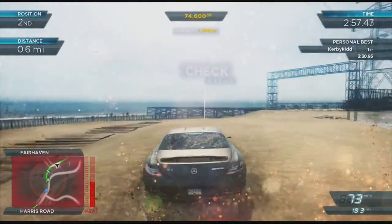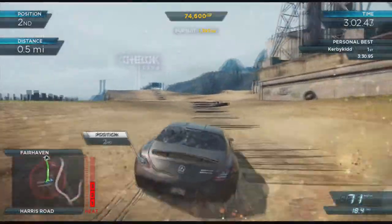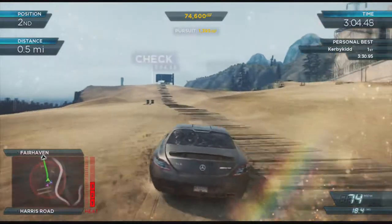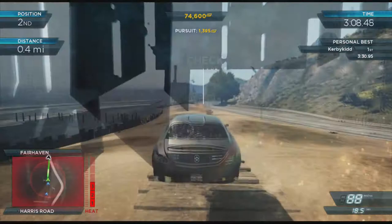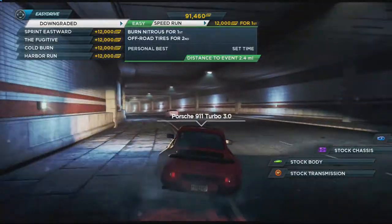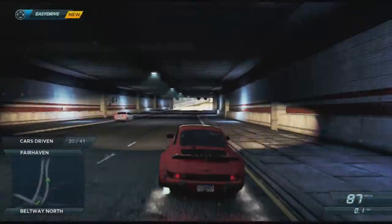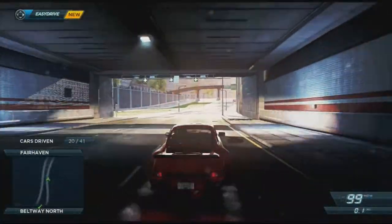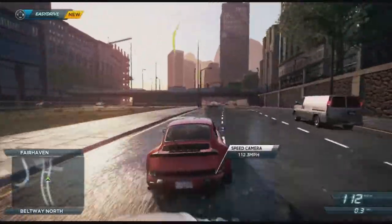I'm like, where's this guy? I'm chasing after him, I crash, and all of a sudden boom, he crashes into me. And when he's off in the distant road, sometimes he'll just teleport back to you. That's a kicker — that's embarrassing. He's like, let me just use my concept car from the future and teleport back to you. Why didn't you just teleport away from us if you're really going to do that?